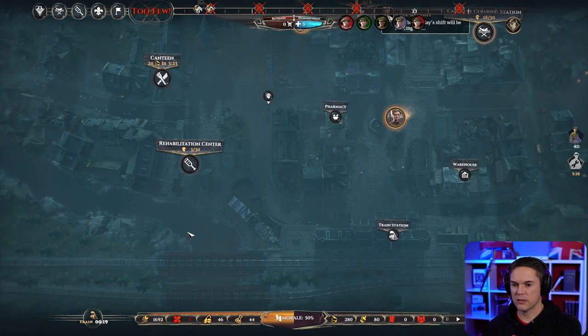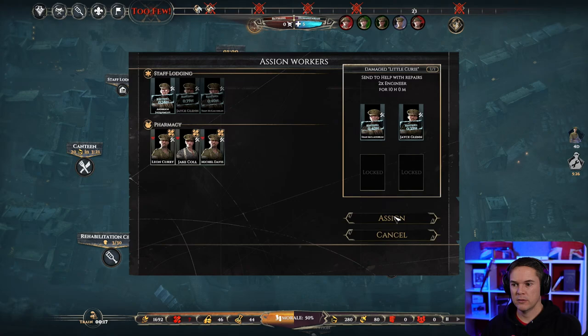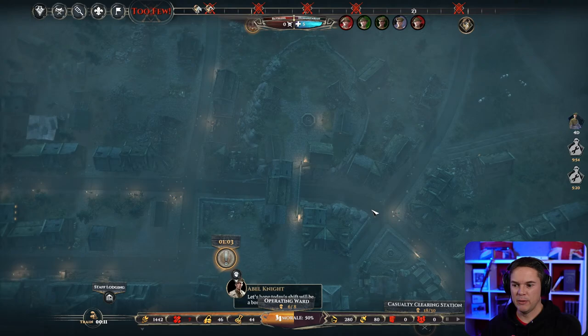There's a mission for this — 'Help repair it: two engineers will be sent to help with repairs for 10 hours.' I think we absolutely have to do this, though it's going to sting a little. I've done the electricity thing already — hmm, the game is throwing us some wild balls already.